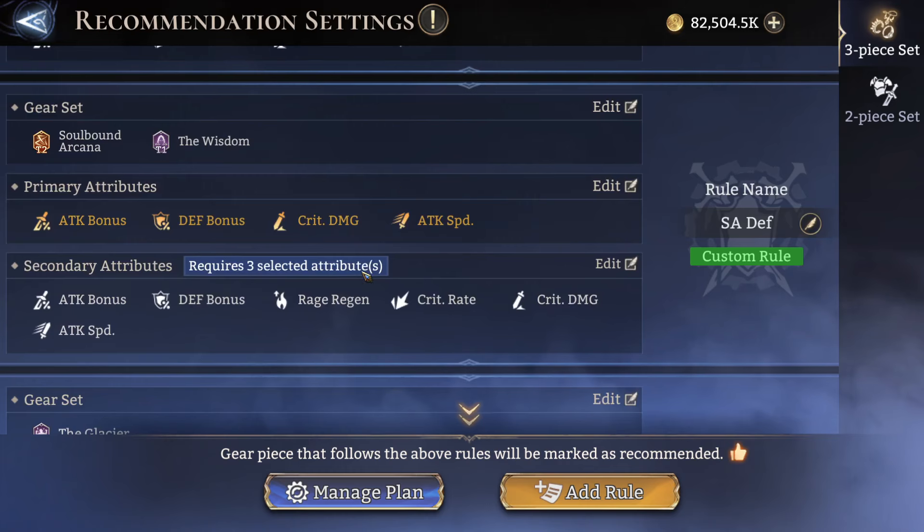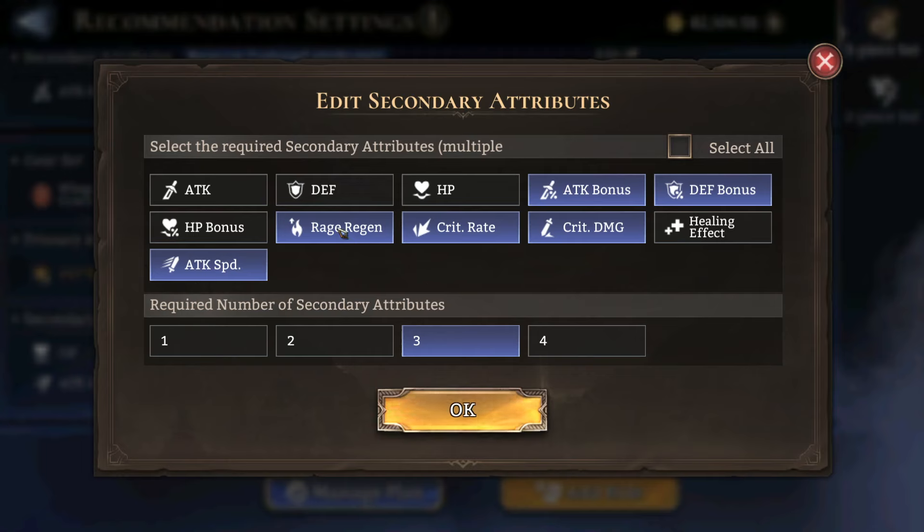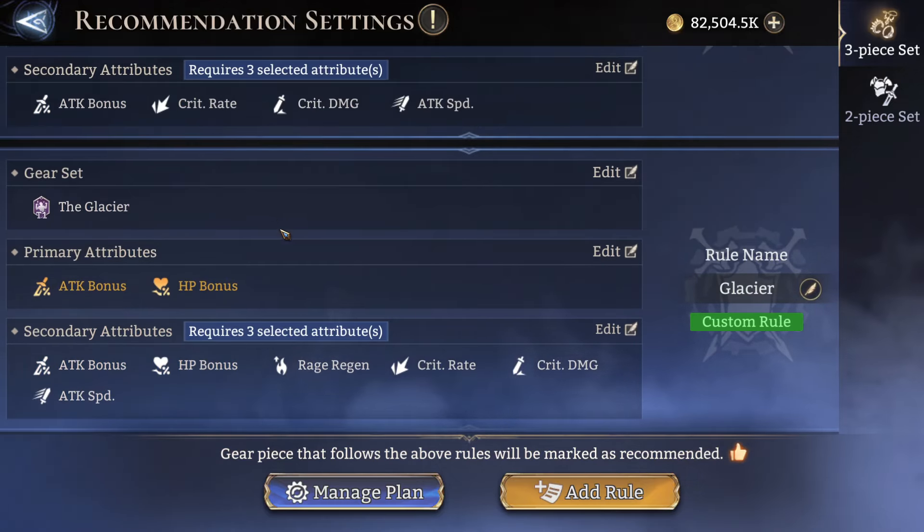I have a special section for Soba, Arcana, and Wisdom sets because defense-base units don't actually scale off attack — they scale off defense bonus. Infernal Roar doesn't work out well for them because that's extra attack damage that doesn't scale as well. So what I did instead was get Soba, Arcana, and the Wisdom set, and add defense bonus in both the primary and secondary attribute. I should also remove rage regen there, similar to what I did above — I'm still updating these sets.